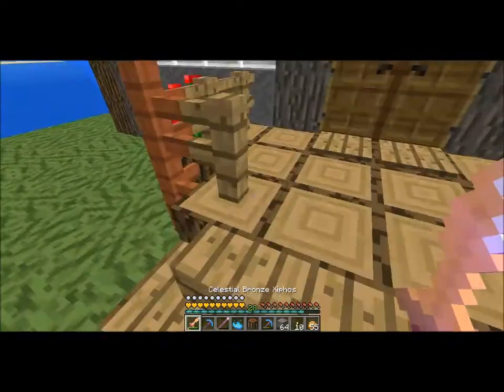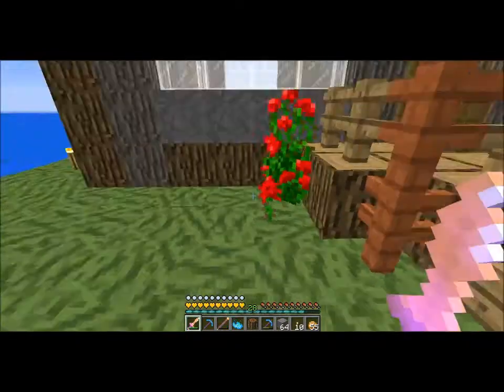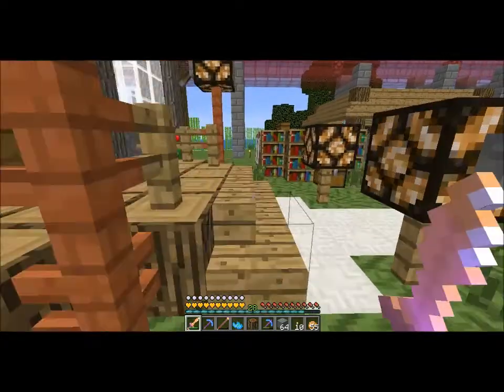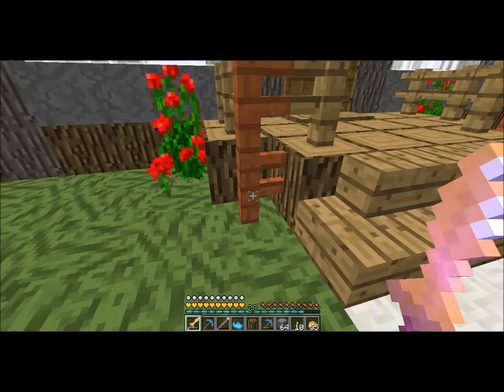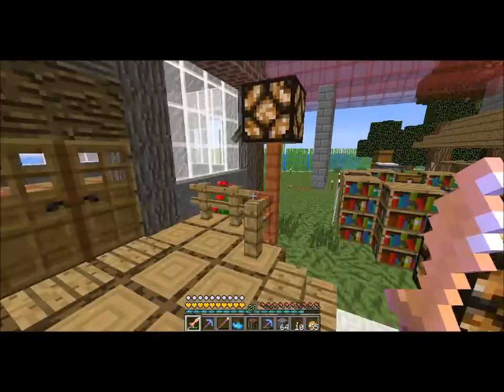I have the stairs, I have this patio, I have my roses and the poppies. And I got the acacia wood - not fence, yeah, the fences. Going up, it's more redstone. This is very well lit.